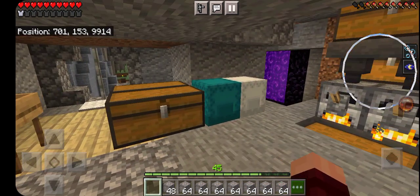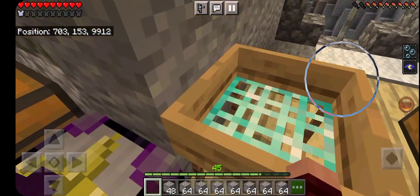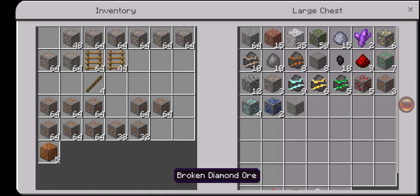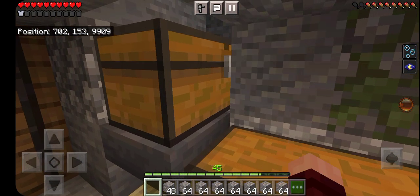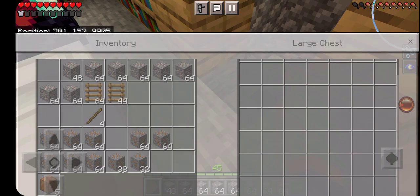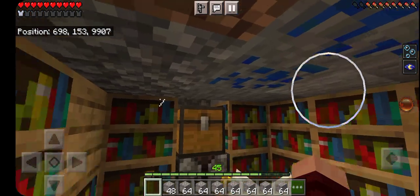You can at least get regular circuit boards here, and iron and gold are no problem. I only have four max-upgraded drills, but for as long as I've been in this world I haven't really had any need for any more.